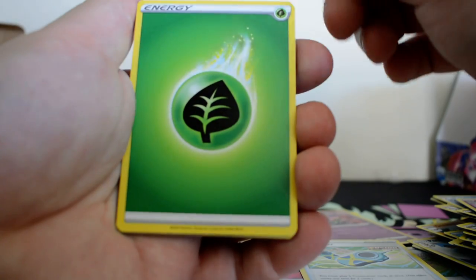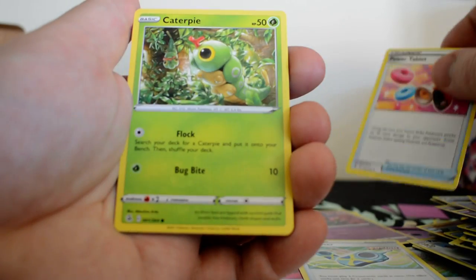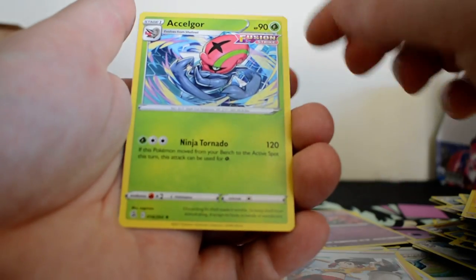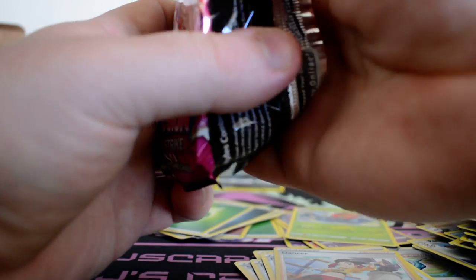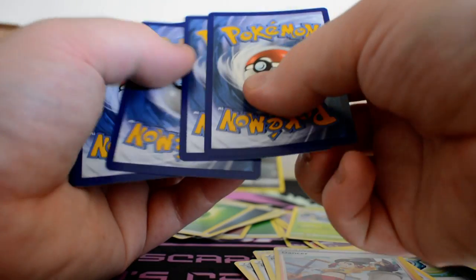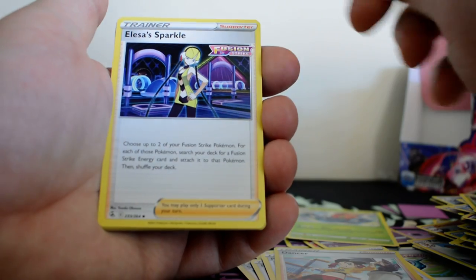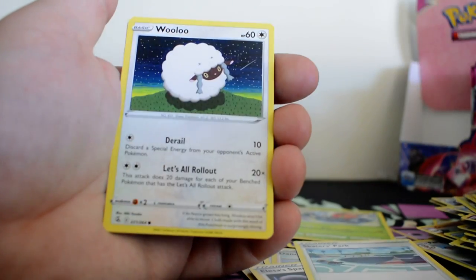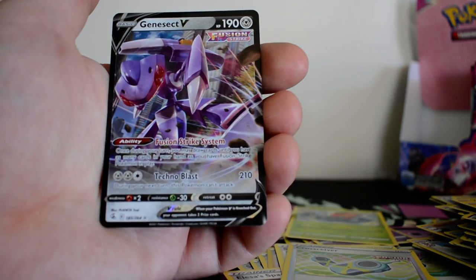Grass Energy, Pyukumuku, Eldegoss, Power Tablets, Caterpie, Morpeko, Eevee, Shellder, Voltorb, Reverse Dancer, and Naclstack. Then Lightning Energy, a Laser Spark — that's going to be useful — Bewear, Skater's Park, Helioptile, Wooloo, Gossifleur, Mudkip, Sandshrew, Reverse Cross Receiver, and a Genesect V.